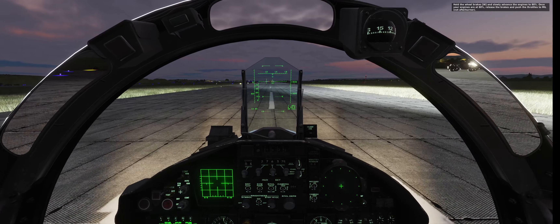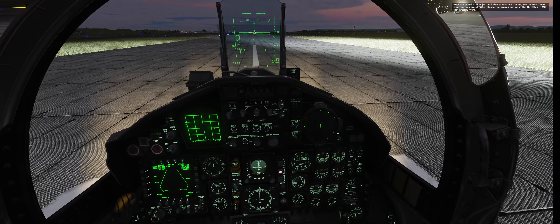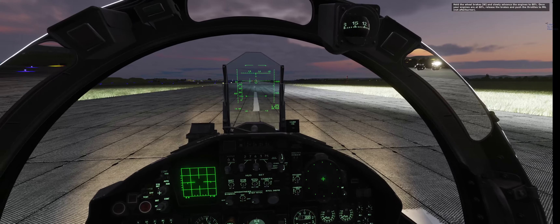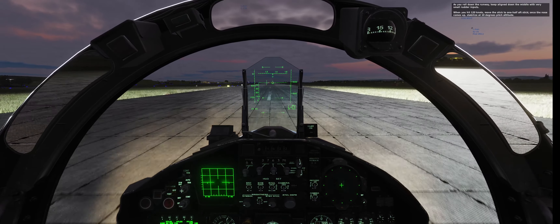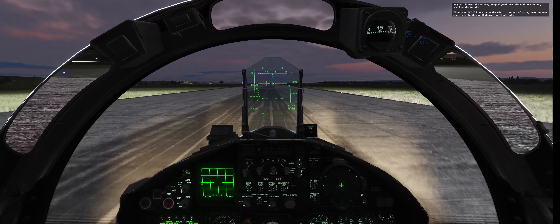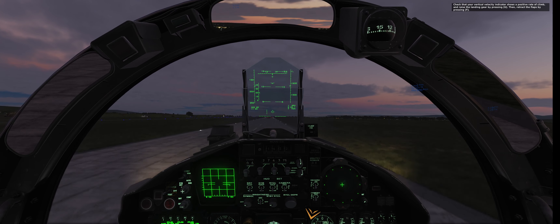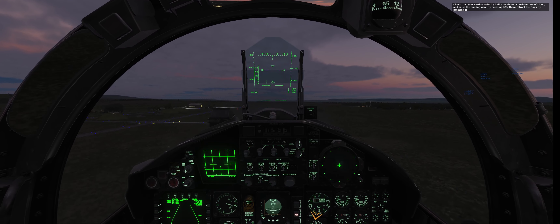Hold the wheel brakes with W and slowly advance your engines to 80% RPM. Once your engines are at 80%, release the brakes and push the throttles to mil — not afterburner. As you roll down the runway, keep aligned down the middle with very small rudder inputs. When you hit 120 knots, move the stick to one-half aft. Once the nose comes up, stabilize at a 10-degree pitch attitude using the pitch ladder on the HUD as a reference. Check that your vertical velocity indicator shows a positive rate of climb and raise the landing gear by pressing G. Then retract the flaps by pressing F.